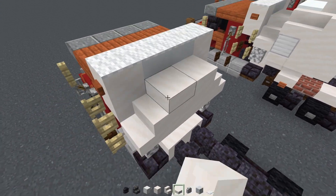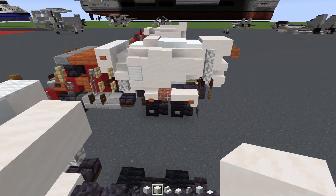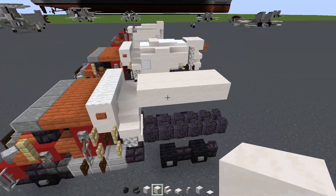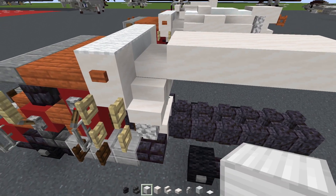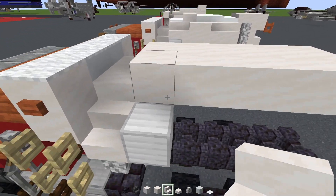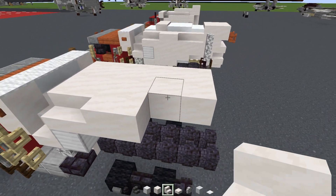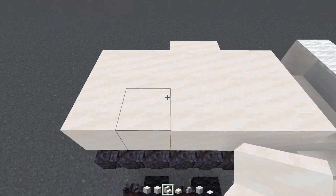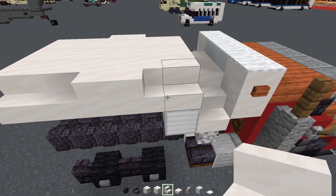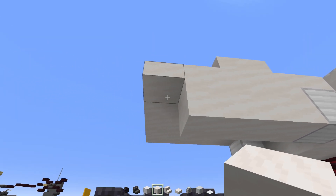Add smooth quartz slab two blocks wide, then smooth quartz block two blocks wide, making it five blocks long. On the side, add an iron block on both sides, smooth quartz stairs facing outwards, then facing towards the front, smooth quartz block, and two smooth quartz stairs. Do the same on the other side.